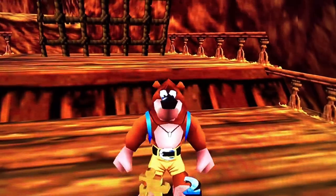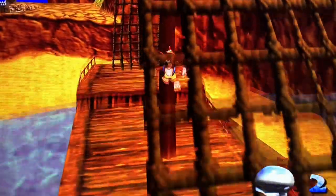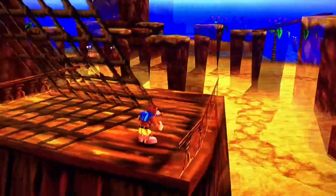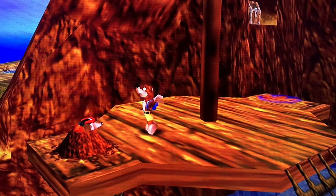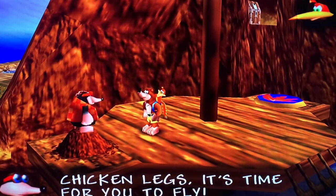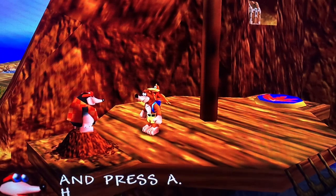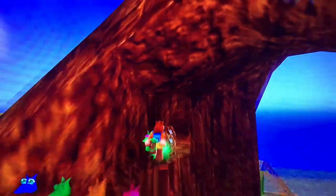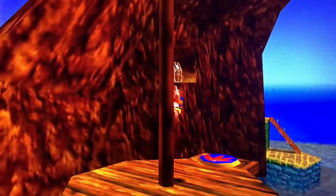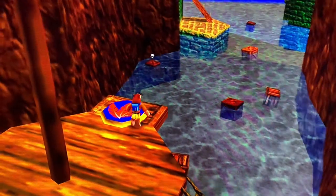Looks as though we have eight to go. Let's collect from there — lovely. It looks like we had something to learn from Goggles up here. Ah, so here we go — we can take flight. Excellent, so you just stand on the flight pad and press I. There's a Mumbo token there — let's go for the Mumbo token first.